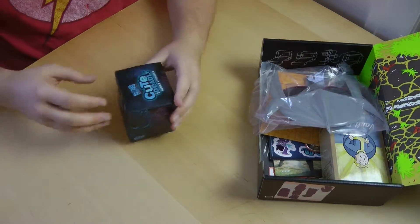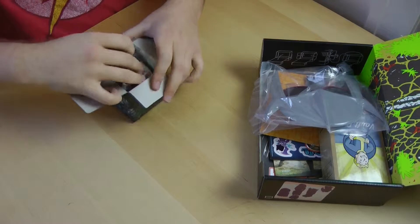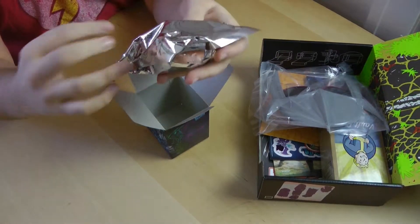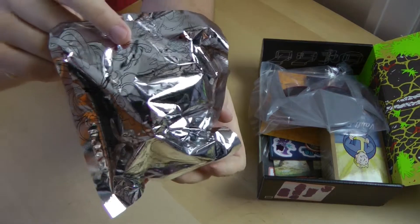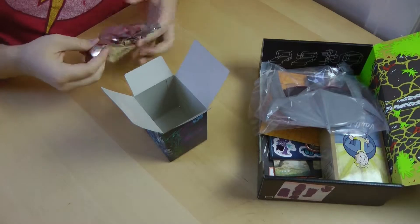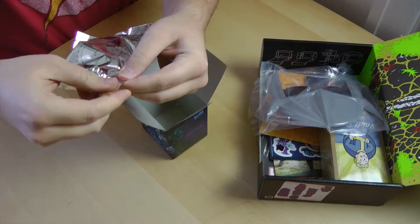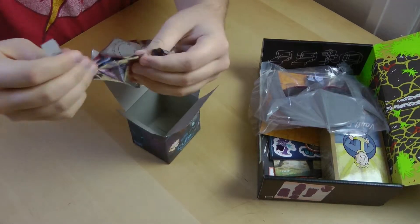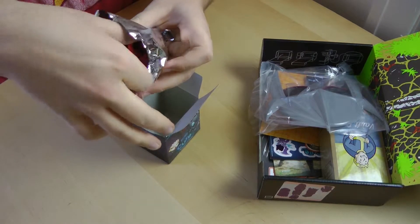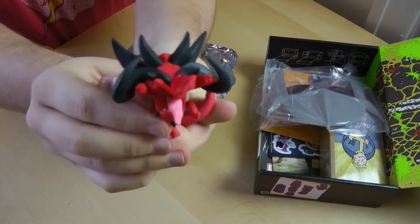Let's open this sucker up. They continue to hide it by using foil, but it's got cool little figures and stuff on it that you can see there. Nice little nib to help you open it. I'll let you guys see it first — ooh, Diablo! Rock and Roll Diablo!